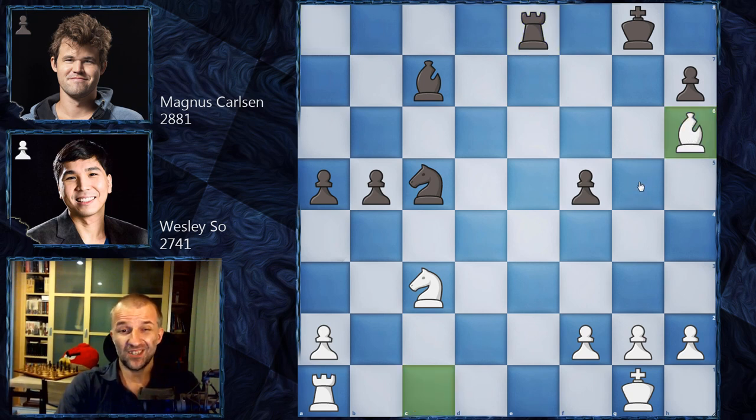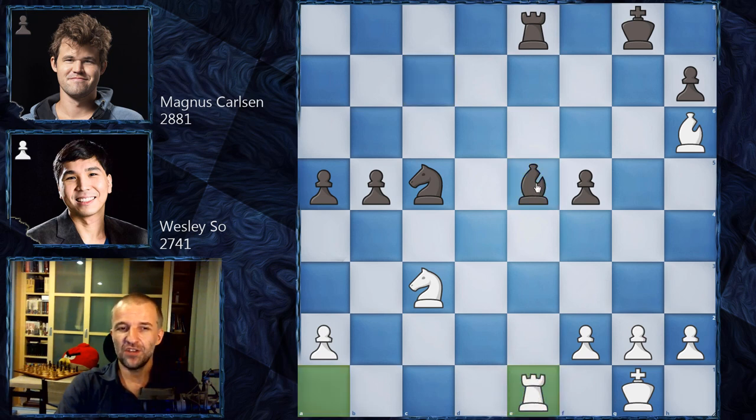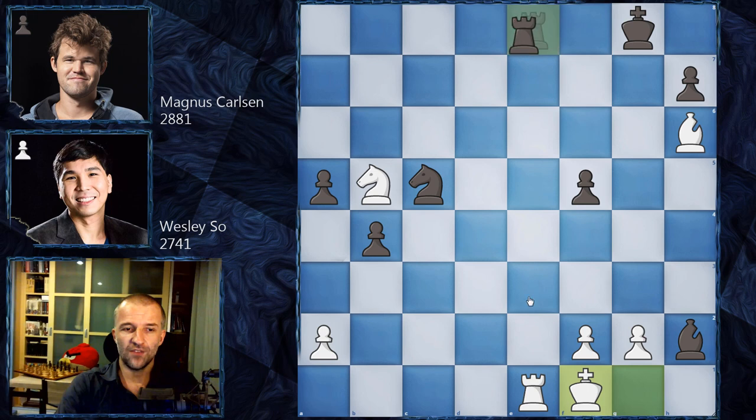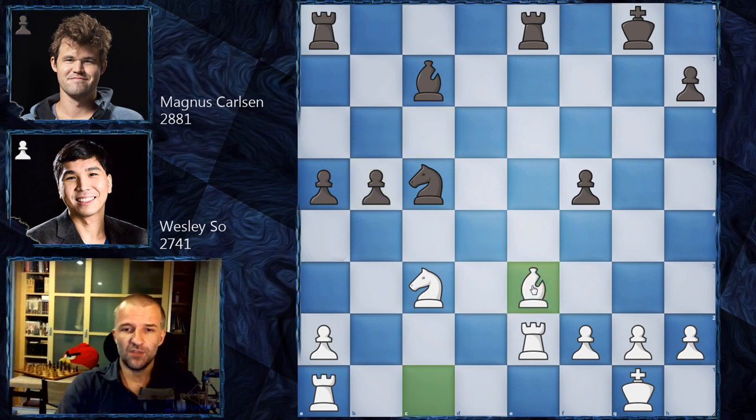White has to exchange more pieces — options like Rook e8 bring back the checkmate threat. So something like Bishop h6 or g5, then after Bishop e5 another problem arises. White can't play passive moves like Rook c1 because after taking the knight, problems remain on the first rank. Rather Rook e1, pinning the bishop which was pinning the knight. After b4, Knight b5, black will always win something — for example Bishop h2. If the bishop is taken the rook hangs. So King f1, Rook f1, King f1, Bishop e5, and black has one extra healthy pawn.